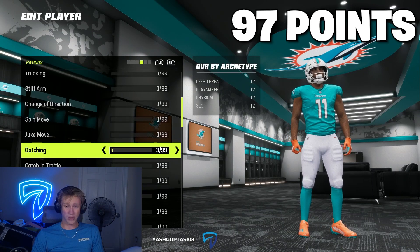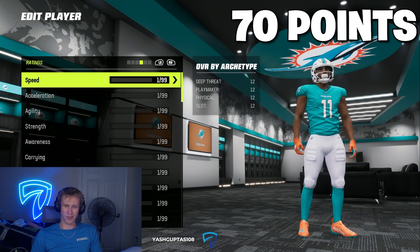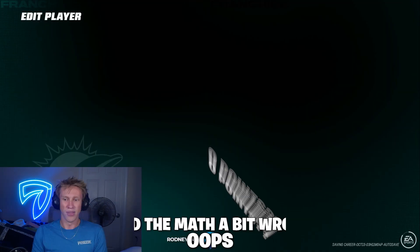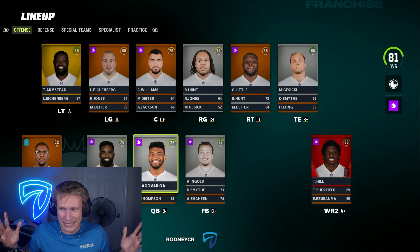So catching — I think I'm gonna put 27 on catching, and I definitely wanna put some on speed. Let's put 20 on speed, so now we have 50 left, and then I think 25 is gonna go on short route running. There we go, those are our upgrades. Let's see how well this goes.